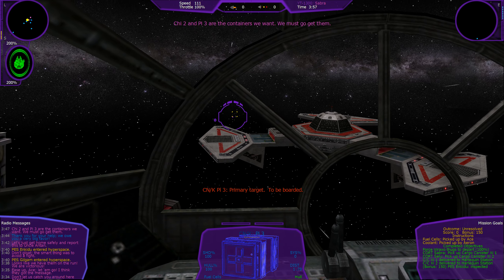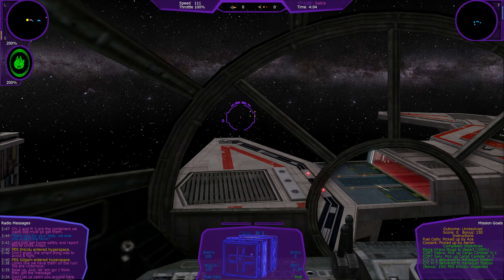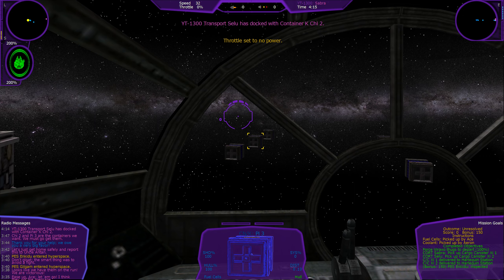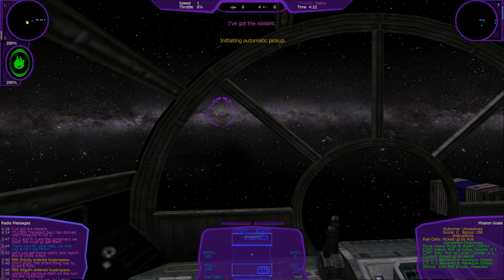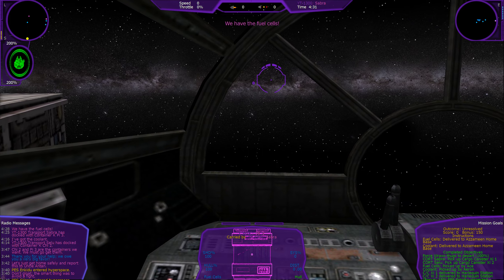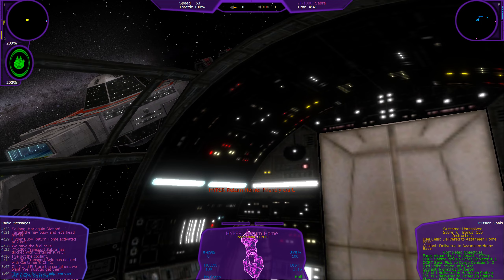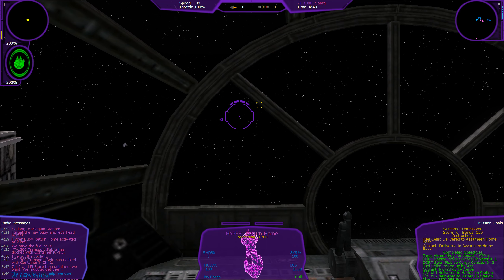Looks like we have them on the run — we are victorious! Don't gloat; the smart thing was to avoid a fight. Let's just get home safely and report this to Uncle Anton. Thank you for your help — we owe you a very big favor. G2 and I3 are the containers we want. We must go get them. We have the fuel cells — target the nav buoy and let's head home. So long, Harlequin Station!